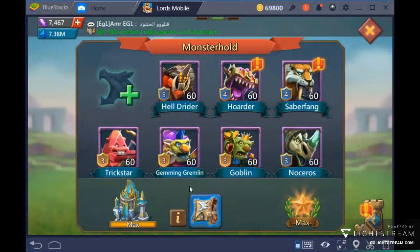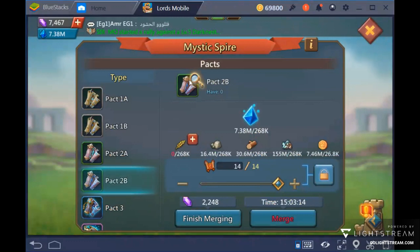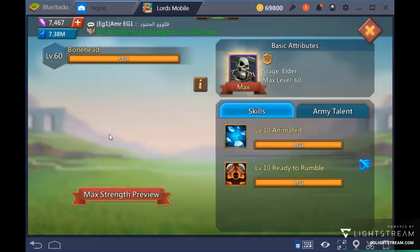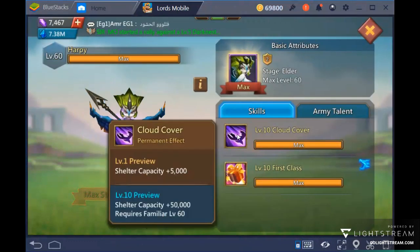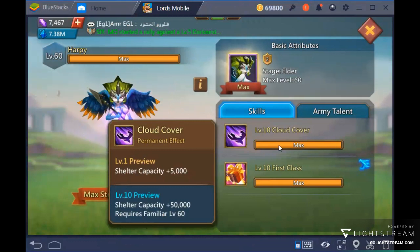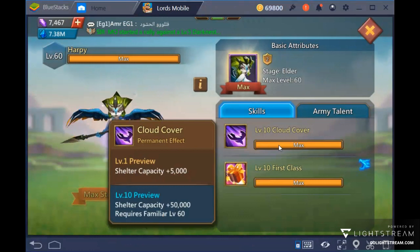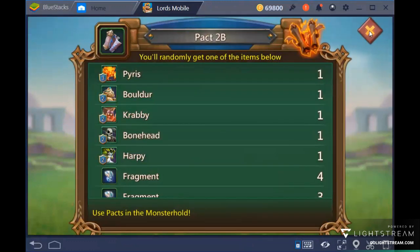Still in Pack 2B: after Bonehead, focus on Harpy. Harpy gives extra shelter capacity — 5000 more troops hidden. Then there is the First Class skill from Harpy, which was extremely helpful for me in reaching VIP level 15.